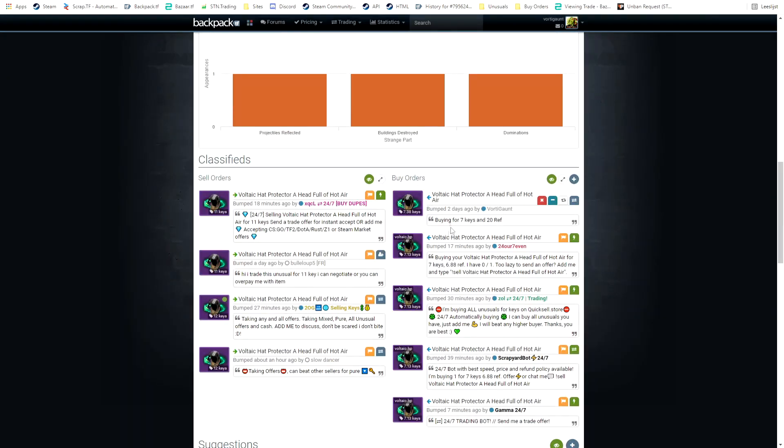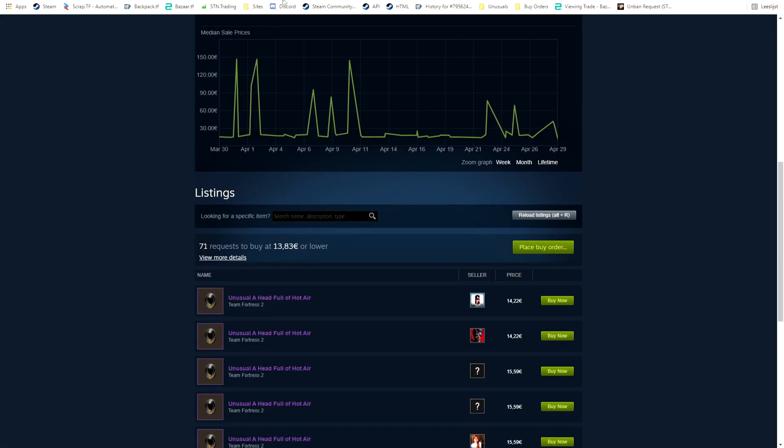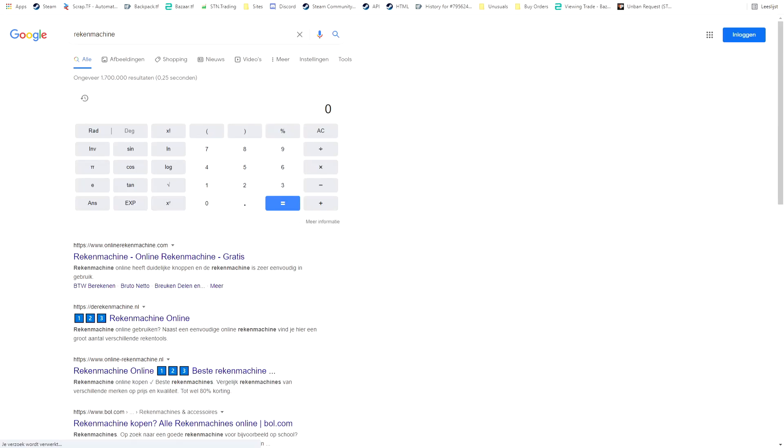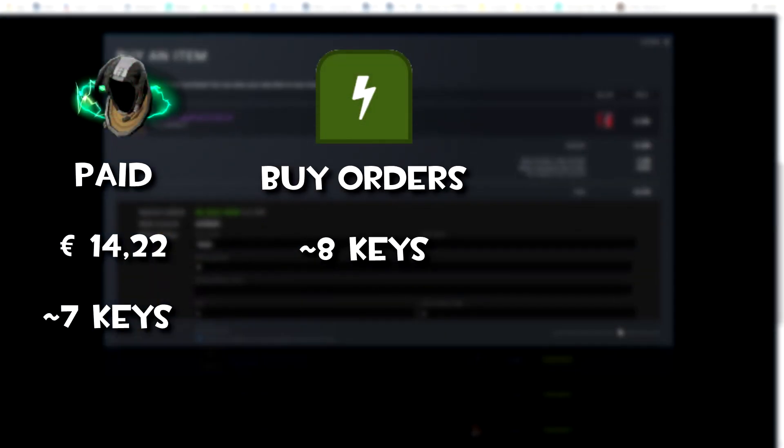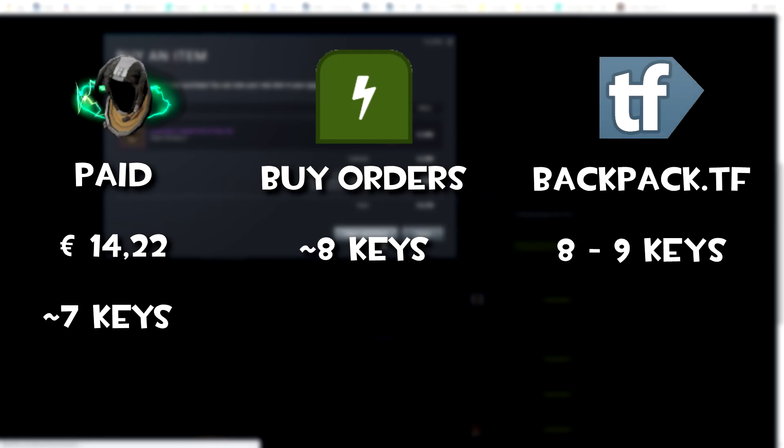In this next trade I'm buying a Full of Hot Air Head Protector for 7 keys, which is on the buy orders — and that's always good. Buy orders are at 8 keys and backpack.tf prices at 8 to 9 keys.